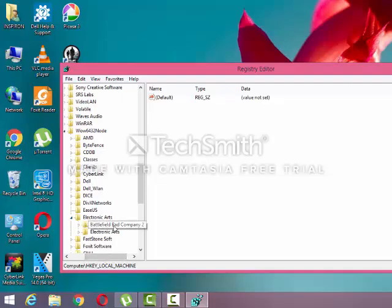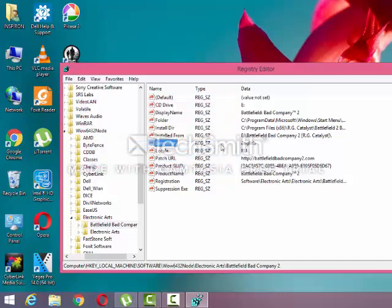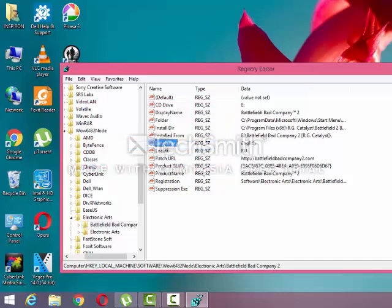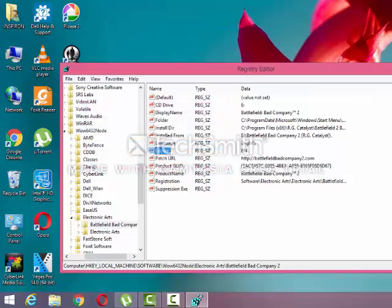From there, go to Battlefield Bad Company. As you can see, the language is set to Russian. Click on the language key and change it from Russian to English, click OK. Then for the locale key, change it from 'ru' to 'en' and click OK.